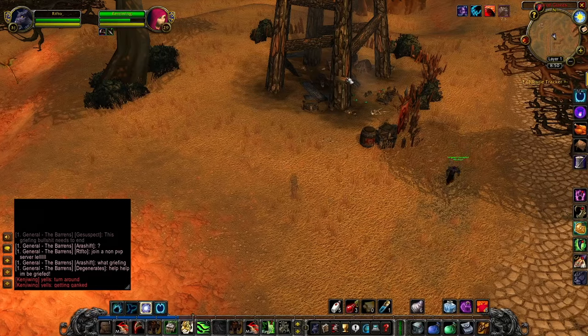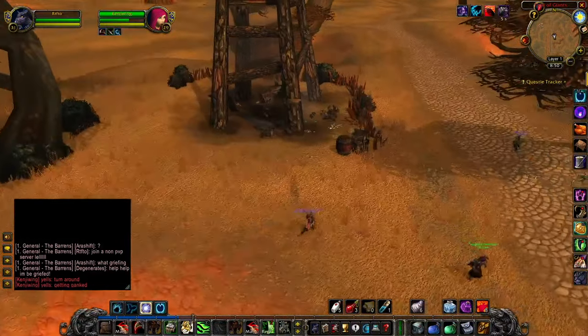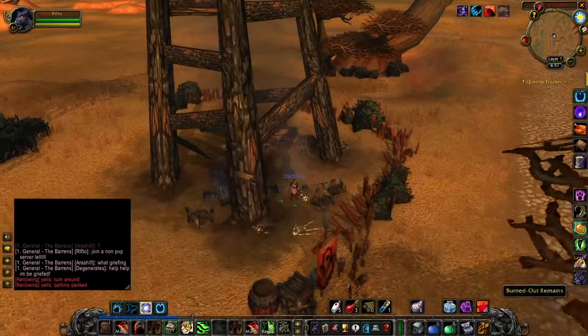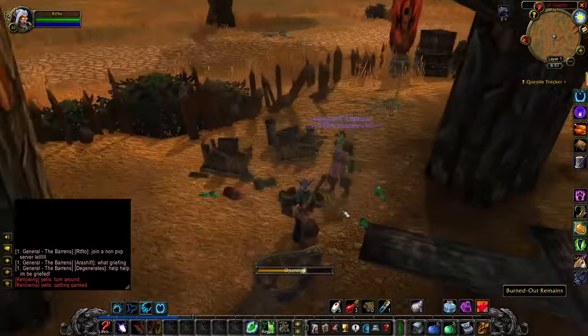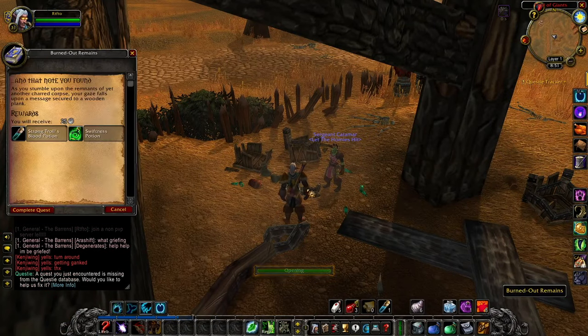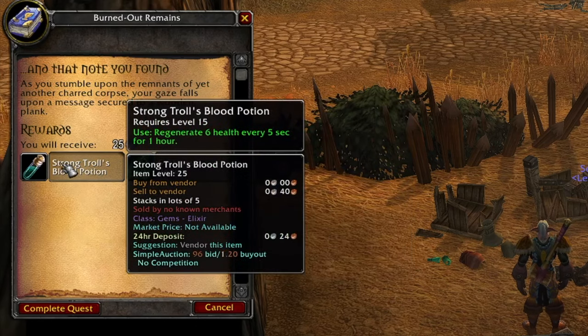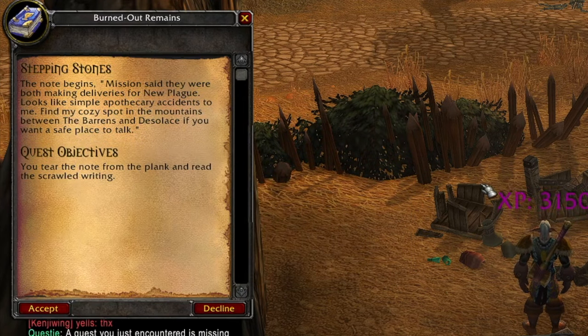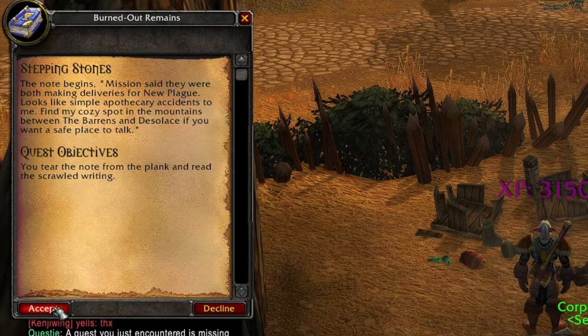You can see the burned-down tower right here, and the quest item is the burned out remains right here. I don't know if this can be looted by multiple people at the same time — looks like yes. We got some strong trolls' blood potion and a swiftness potion — those might be helpful later. So we're going to accept that.